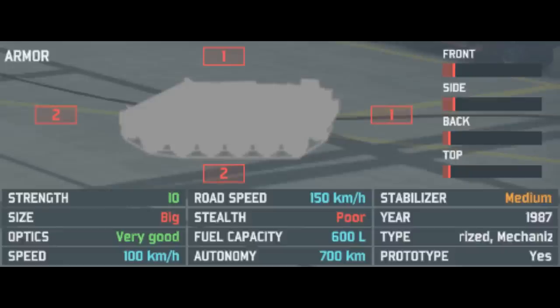It has a speed of 100km/h off-road, making this probably the fastest AA unit in the game. Which is great, because you can keep up with your armoured forces and chase aircraft quite nicely. It has very good autonomy at 700km, and it even has stabilisers so you can shoot on the move.